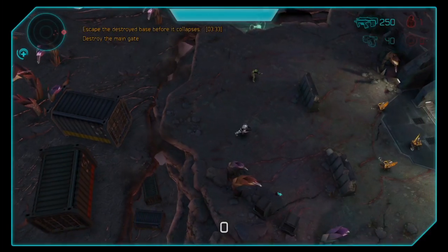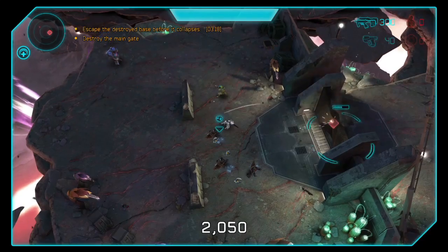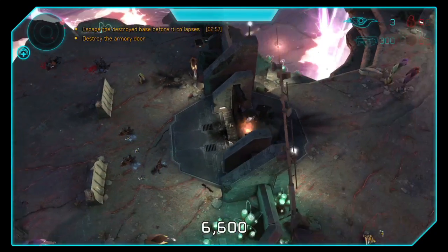Very simple achievement: two turrets on the right, two turrets on the left. You can let a Wraith pass by because the achievement is going to pop as soon as you use each turret. So feel free to let a Wraith pass if you were too slow. Also you have stealth, so if you're having trouble getting to a turret you can use that.